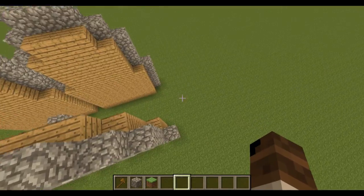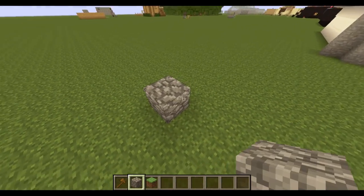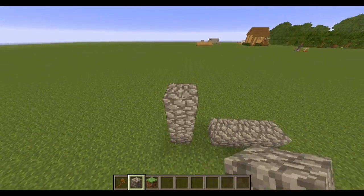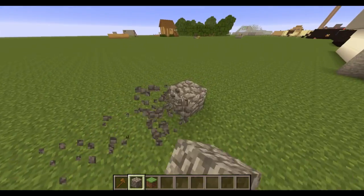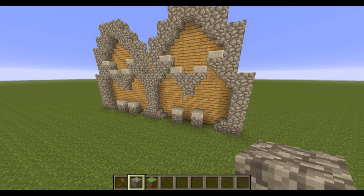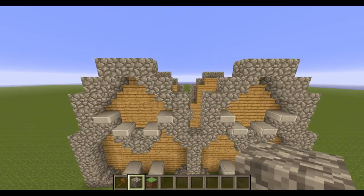Most of the stuff you do uses a direction — north, south, east, west — or up or down. That's pretty much how it works. However, you cannot rotate something from horizontal to vertical using WorldEdit. You can do that with MCEdit, which is an external program, and it's very helpful for that.